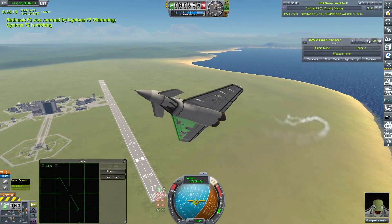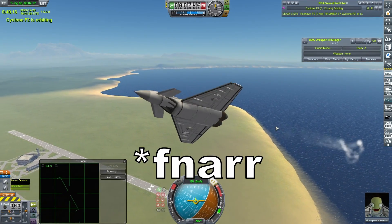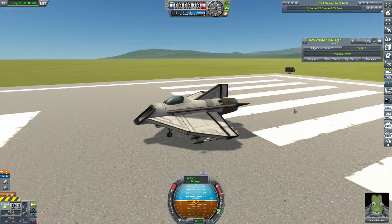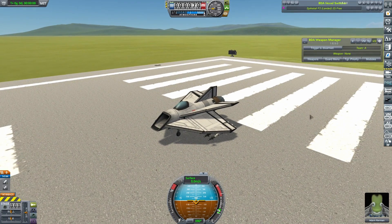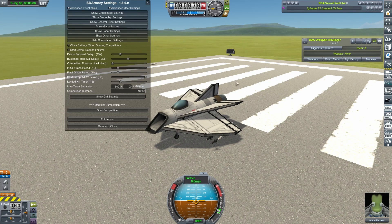We have one more change I want to look at now, and it's a big one. So we're here on the runway with one of my Spiked Tails — and this is a complete red herring. I just needed something to get us onto the runway so that we get into flight mode, which allows me to do what I want to do next. Because this version of BDArmory contains a bunch of new updates for combat in space! So in order to get that going, I need to go to gameplay settings.